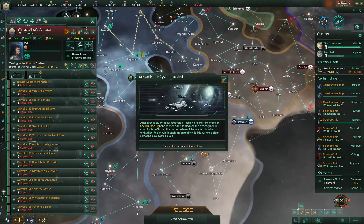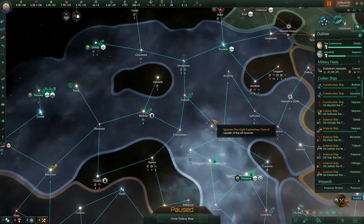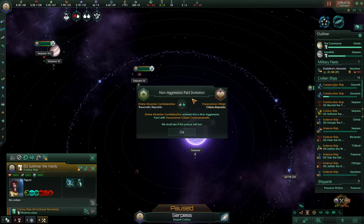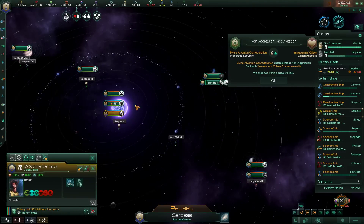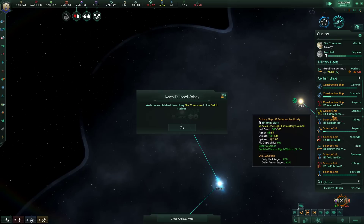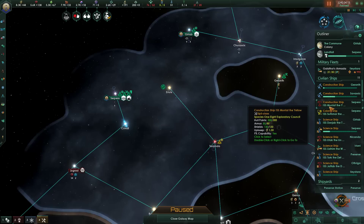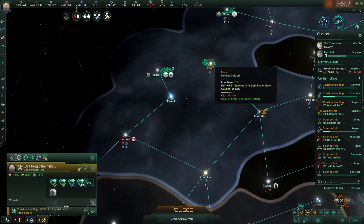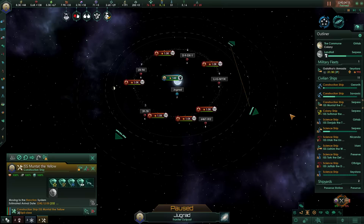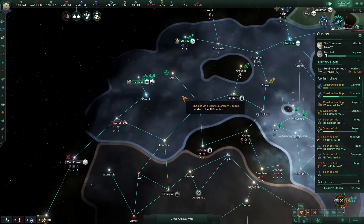Rassian homeworld located — contact the nearest science ship. The event doesn't show you properly where it is. It's going to be connected to basically our little world here, so let's survey that right away. I think the Rassian is just a ridge system where there's a lot of resources. Did I accidentally build two colony ships? That sounds like something I would do. Colony founded — holy crap, the colony ship for Ennui got built here. Rather than deconstruct it, what we're going to do is try this — shift click that way. I doubt it's going to work but we're going to try.